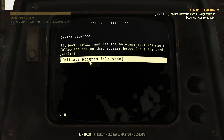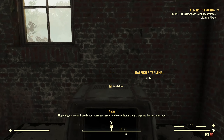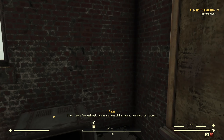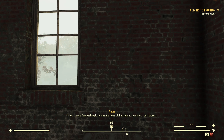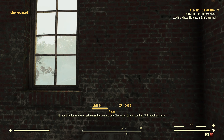Load holotape. Okay, hopefully my network predictions were successful and you're legitimately triggering this next message. If not, I guess I'm speaking to no one and none of this is going to matter. But I digress. You want to find Senator Sam Blackwell's terminal and use the master holotape to download the files we need.